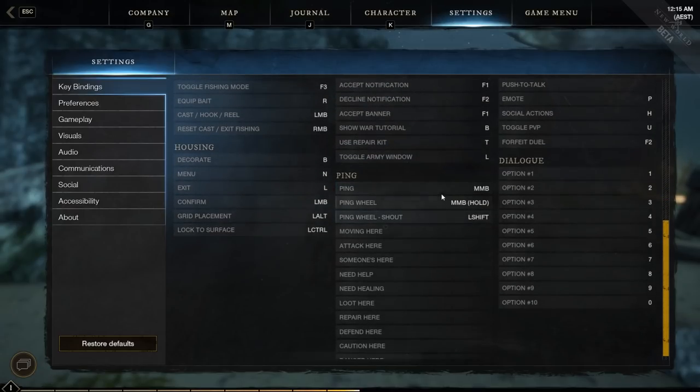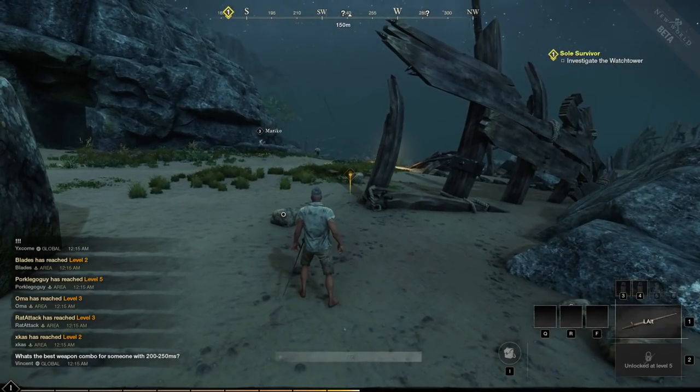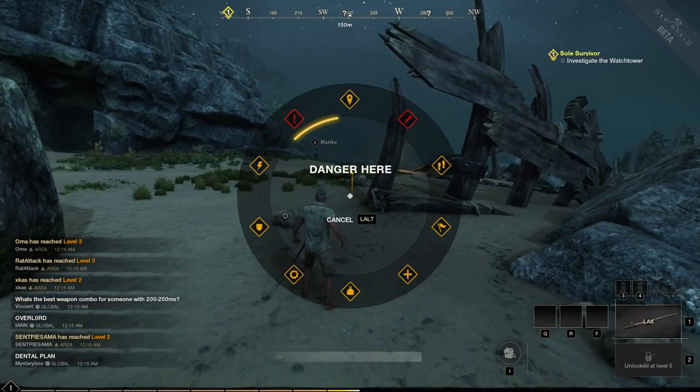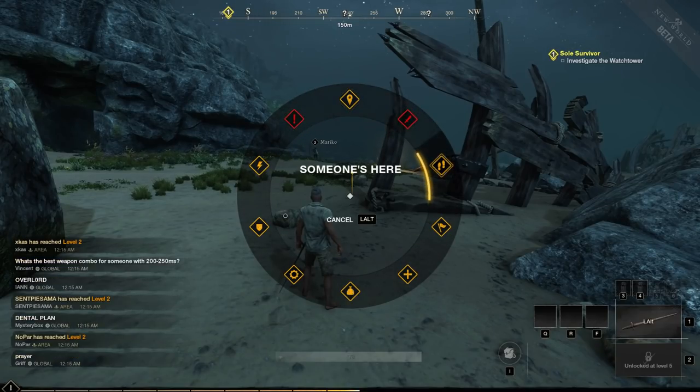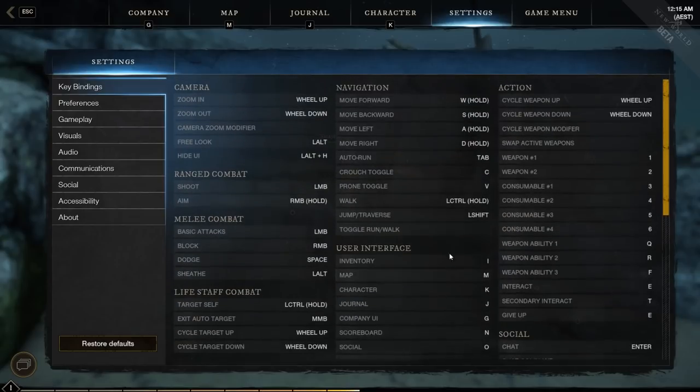The ping is on the middle mouse button, which I think is a fine location. Holding it down brings up the ping wheel with different commands. If you want to use them really quickly — like if you're a shot caller in a war — you might want to bind specific ping commands to individual keys.